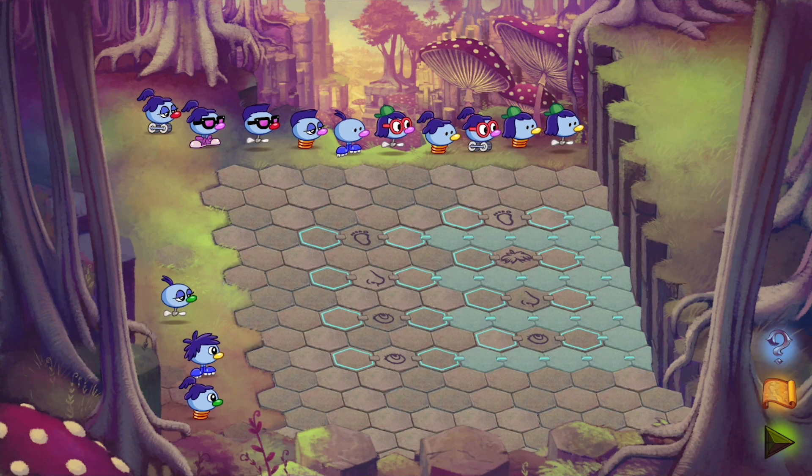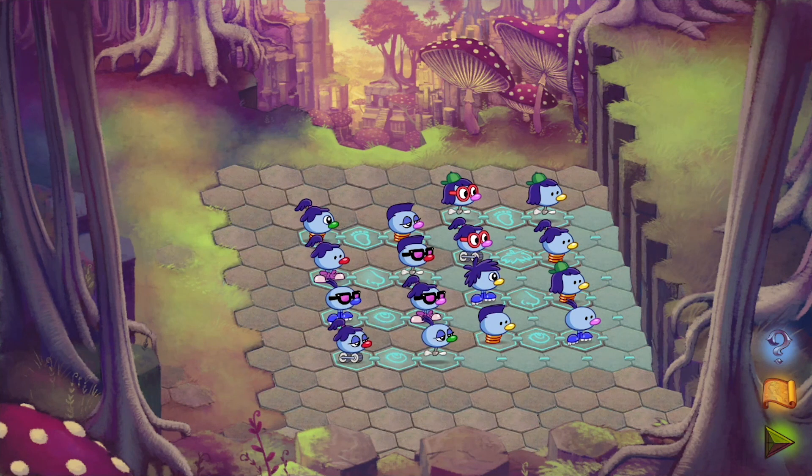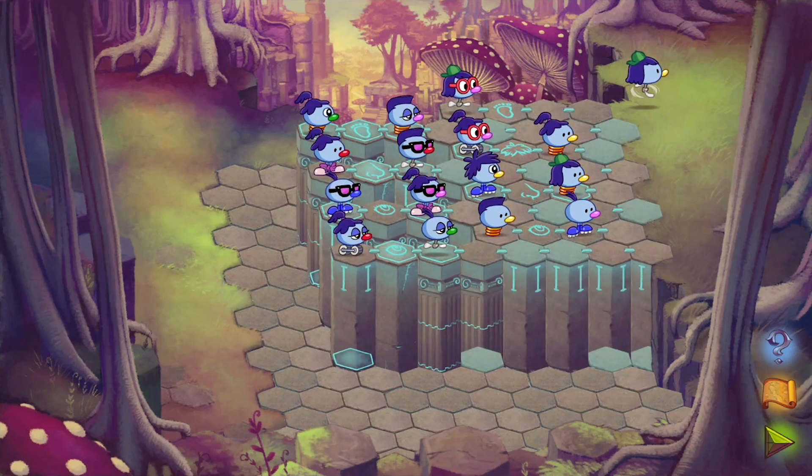The final puzzle of path 2A is Stone Rise. This puzzle is similar to Captain Cajun's Ferryboat, except that the characteristics a pair of Zoombinis need to have in common with each other are shown to you.